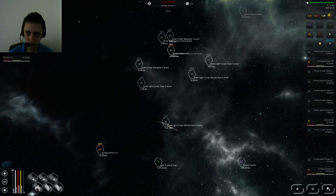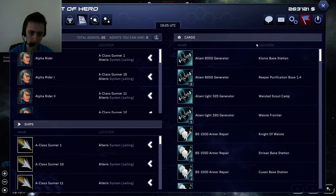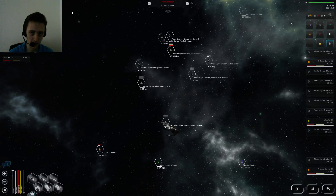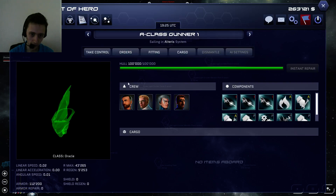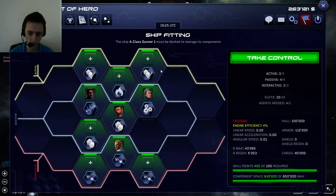Leadership up here, level 20 — that's the max, which means you have 20 agents. So I have four agents in this ship when technically I could run it with just one, but there's reasons for that. And this is where the game gets really cool — all the different customization effects you can do. Here's the customization screen for a ship. You have to be docked in order to mess with this.